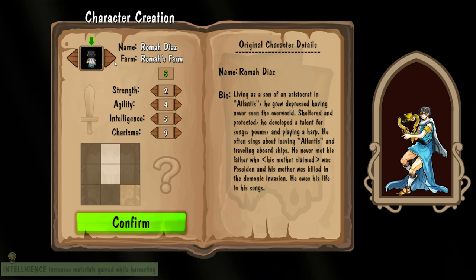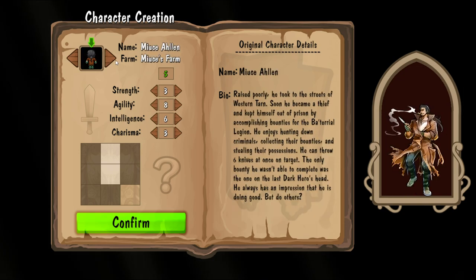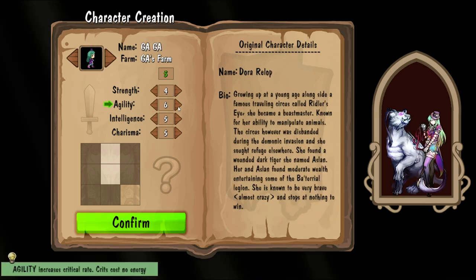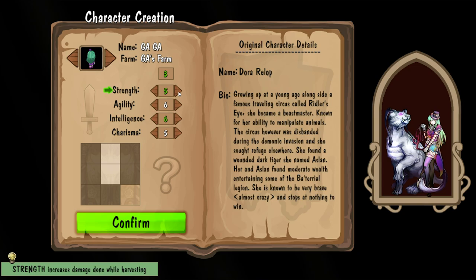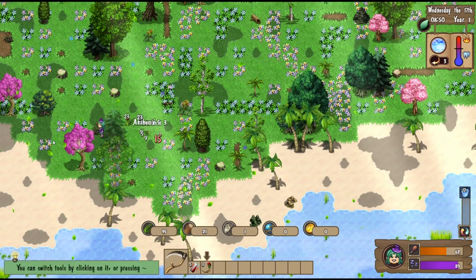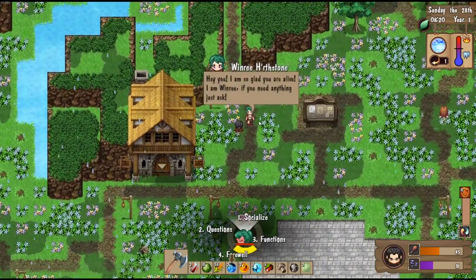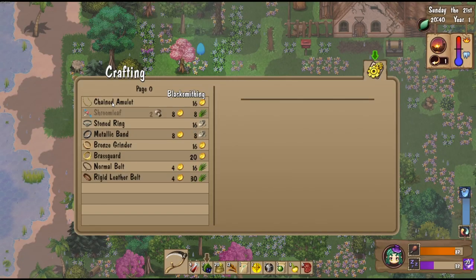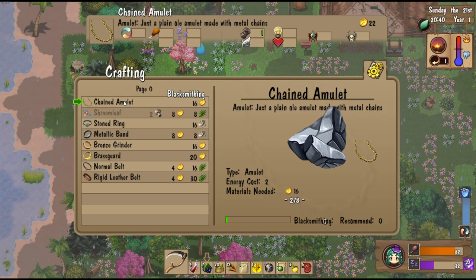You'll start the game by selecting your character. Each character option has a different backstory that is on the dark or light side, as well as different starting stats. Those starting stats can be modified a bit to give you a small amount of extra customization. Your character stats include four different categories. Some examples of these are Strength, which will increase your damage dealt to objects while gathering, or Charisma, which will increase your ability to make friends throughout the world. These stats can then be increased further through special jewelry items like necklaces, rings, and belts.